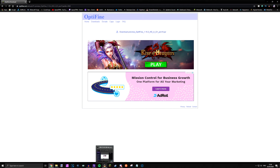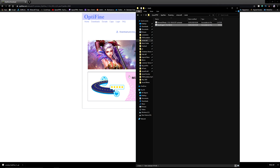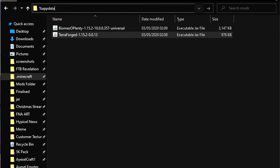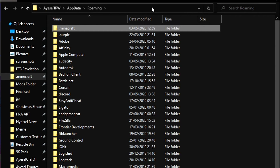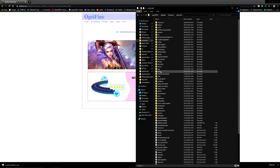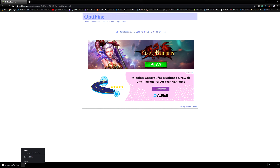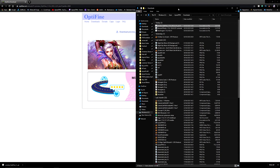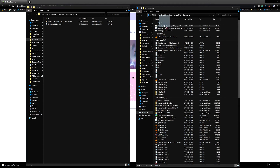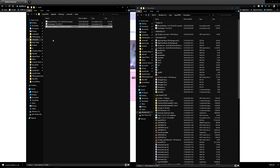Once that has been downloaded, you need to open up your mods folder. The best way to do this, if your files are hidden on your computer, is to type %appdata% and press Enter. It will bring you into your roaming folder. Then press .minecraft, go to your mods folder, and drag that download into your mods folder.